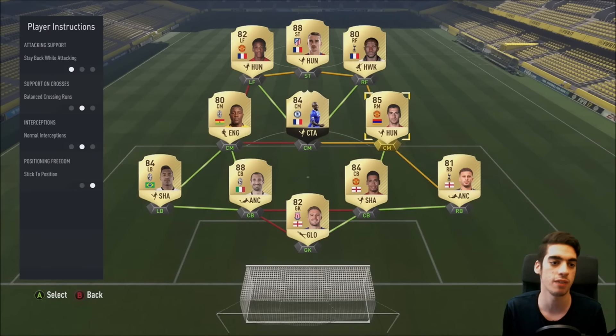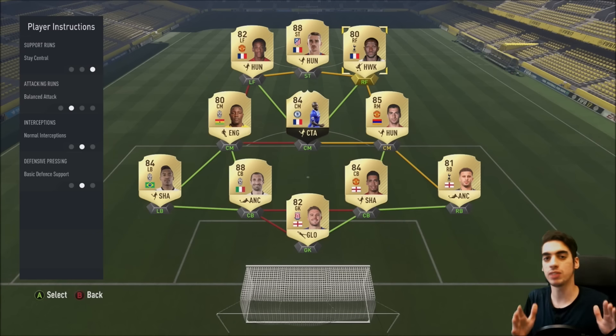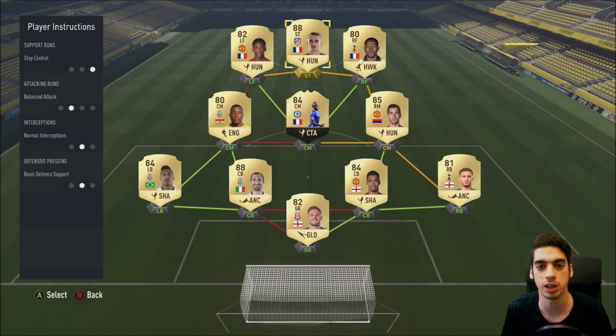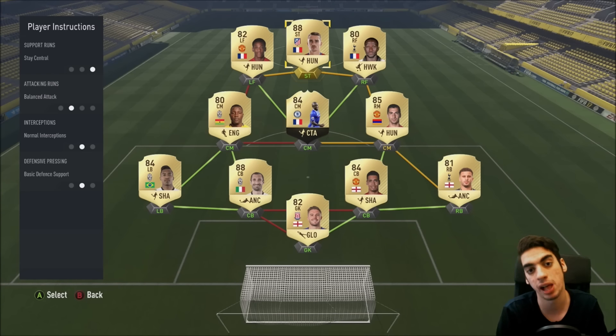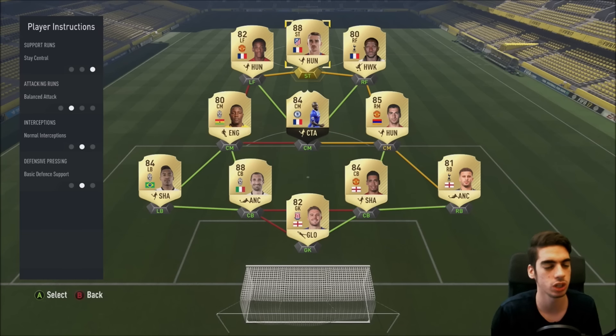For the instructions, the midfield players are all on stay back while attacking — we don't touch balanced crossing runs or normal interceptions, everything is just stay back while attacking. For the front three, everything is stay central. I don't want them pushing out wide because then they won't be able to make certain passing plays within the middle of the pitch. Balanced attacks is working out really well so far, but I might switch some to get in behind — balanced attacks makes it so they can either stay as a target man or get in behind, so the team moves really nicely.